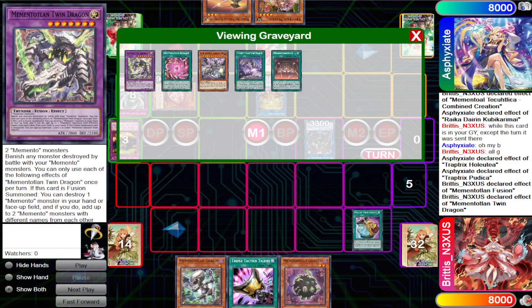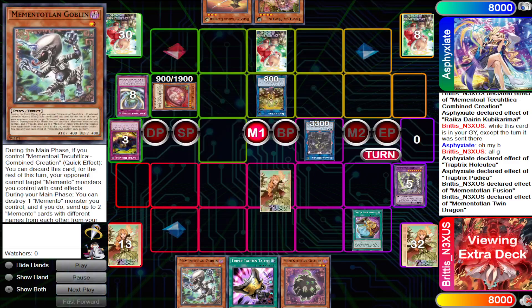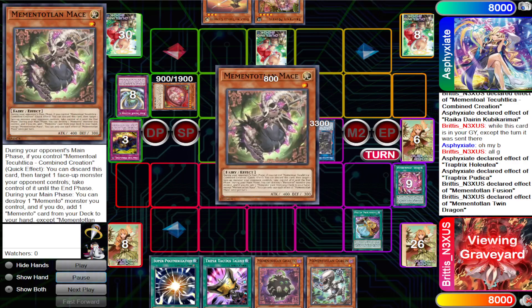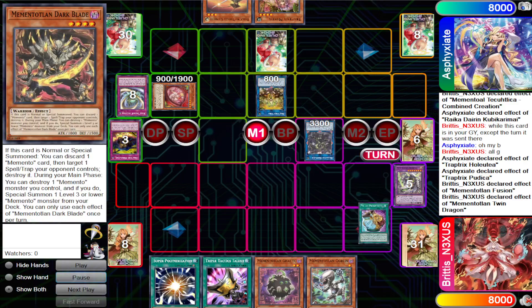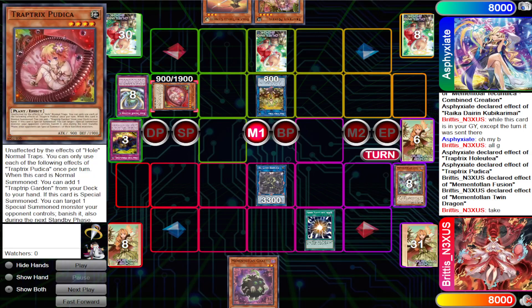Since a monster was destroyed this turn, Mementolium Fusion can shuffle materials from the graveyard into the deck to fusion summon. We fuse away Tatsuno Shigo and Mace, giving us the Twin Dragon. Twin Dragon pops itself to add Gatic and Goblin. It does have a graveyard effect to special summon a monster. In hindsight, this is technically a misplay — instead of returning Mace to the graveyard, we could have returned the Combined Creation, and then Twin Dragon would have had a free summon for the Mace.